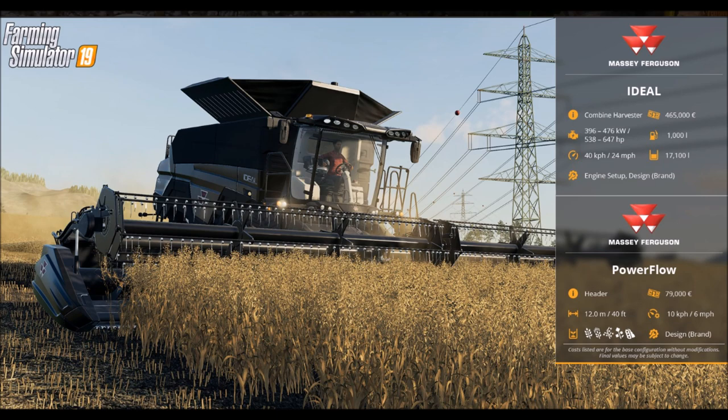You can customize the engine setup and design, which means brand. Then for the header, you'll have the Power Flow — it's a header, costs $79,000, 40 feet, 6 miles per hour working speed, and a bunch of other options.